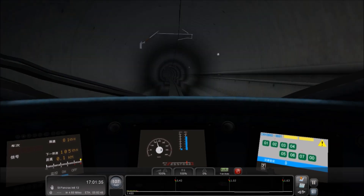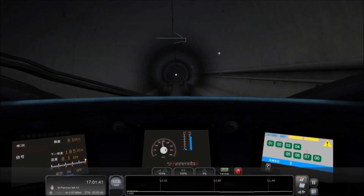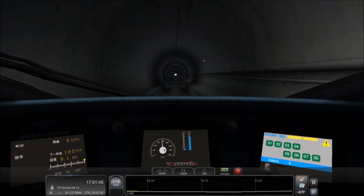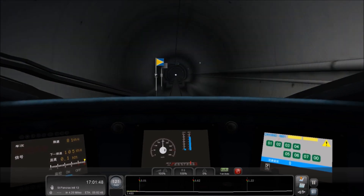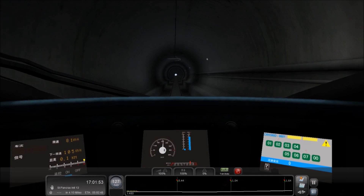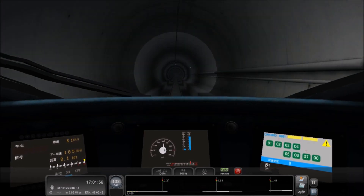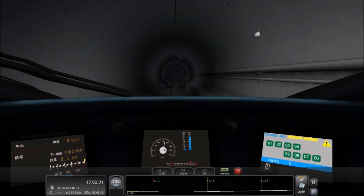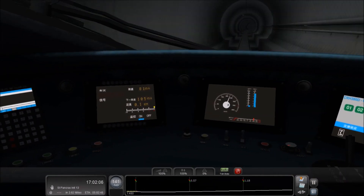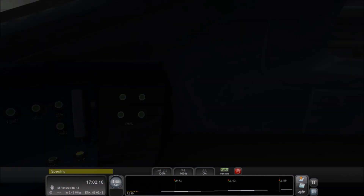We're going to break the speed limit — I want to have some fun. We've still got four miles to go, so we can get this thing up to quite a speed. We're going 100 miles an hour over the limit. We have a 50 coming up so I'll put a bit of brake on. We're speeding — I am a happy Mole Man. We don't have cab lights — our bulb's broken, apparently.